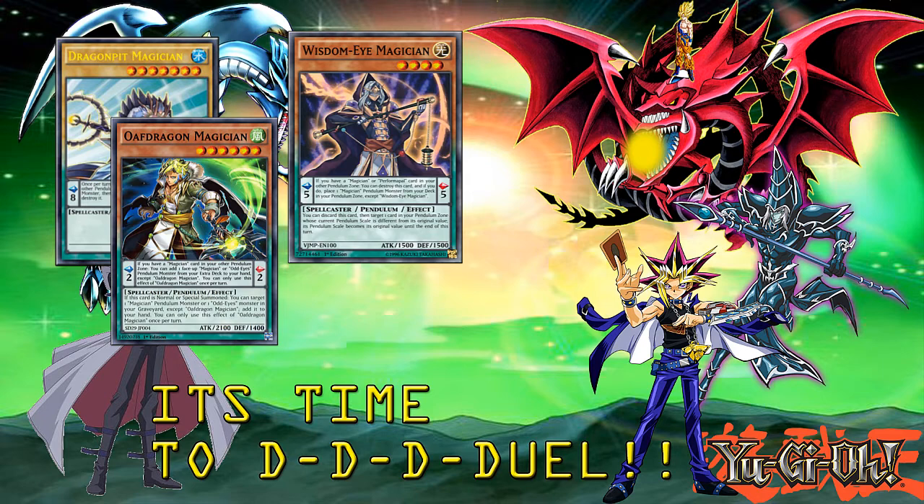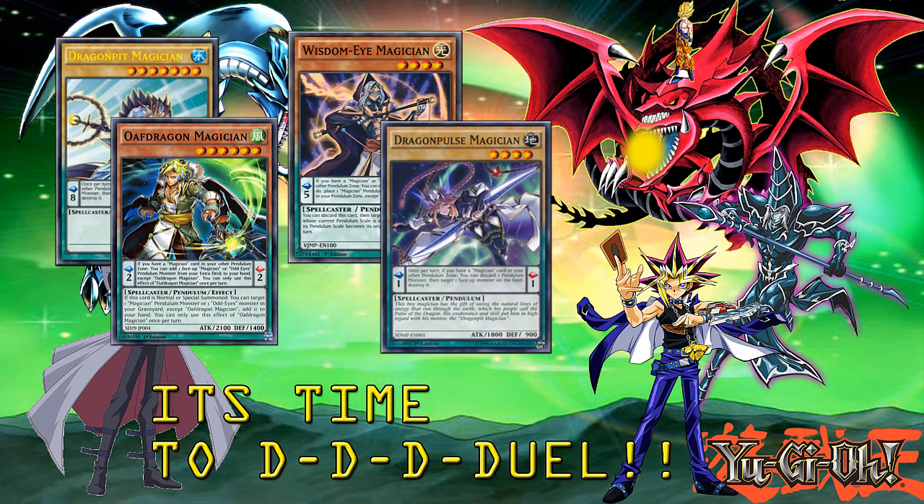There are other Magician monsters, one of them being Dragon Pulse Magician. It is a level 4 with a pendulum scale of 2 that has a similar effect to Dragonpit, but instead of discarding to destroy a spell or trap card, you discard to destroy a monster. There are a few other various magicians, but these are the main ones you actually see getting used because they are pretty good.